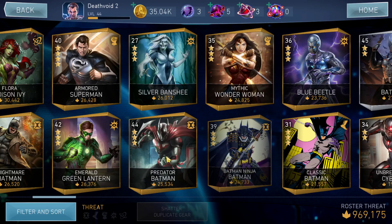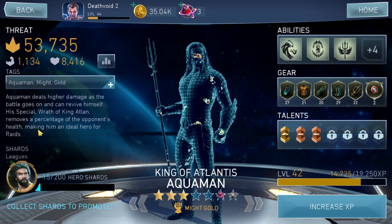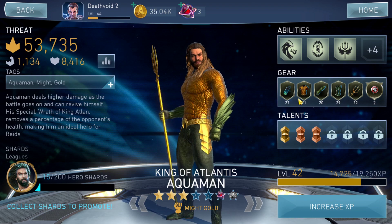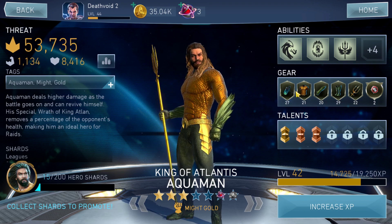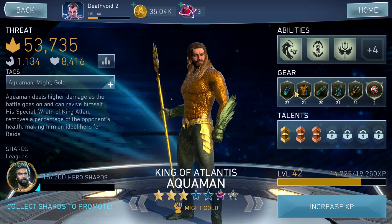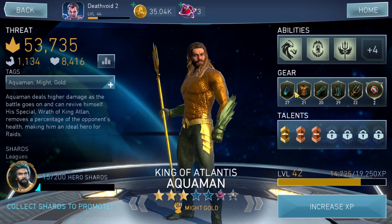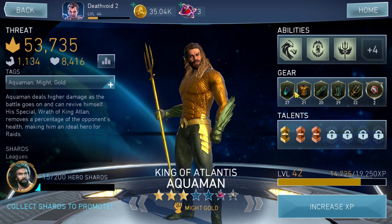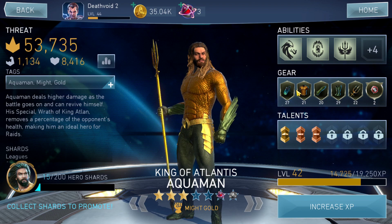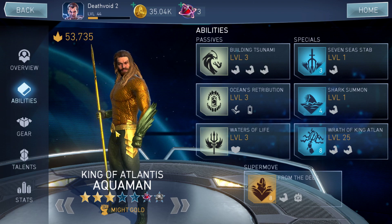The roster is approaching 1 million power — currently at around 970K. Aquaman's gears are at levels 29, 27, 21, and 22. I'm looking forward to building those gears to at least level 40, or ideally straight to level 60, since I don't have another damage dealer to build right now. I want to get this character in perfect shape so I have at least one character dealing significantly more damage than the others.